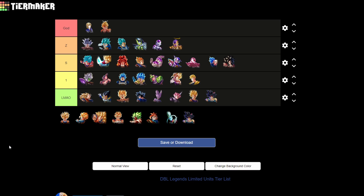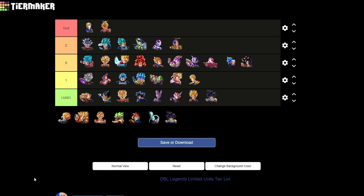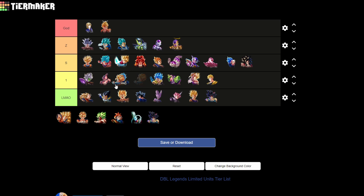Revival Gohan has seen a very nice increase in relevance and you could argue he's a top 10 unit. I'll put him at the top of S tier — he's core on Sagas from the Movies, core on Hybrids, and arguably core on Son Family as well. Movies is definitely run often and I see him very often. Goten is Tier 1 — not much to say about him.